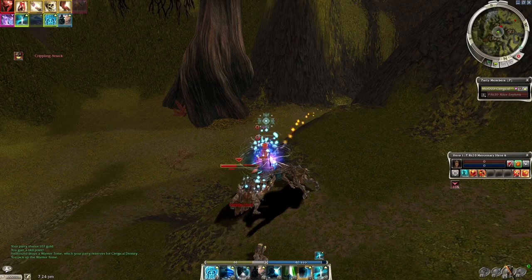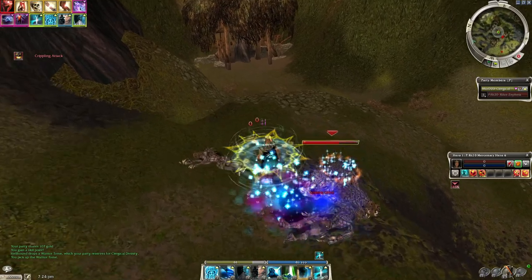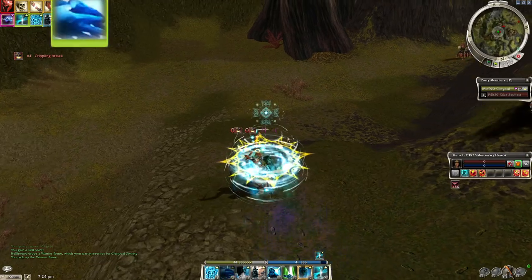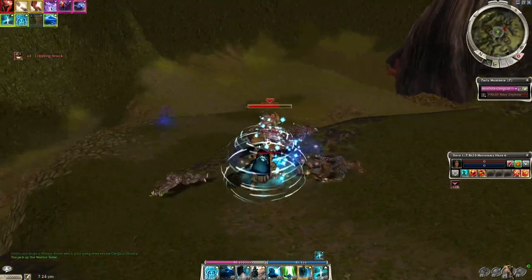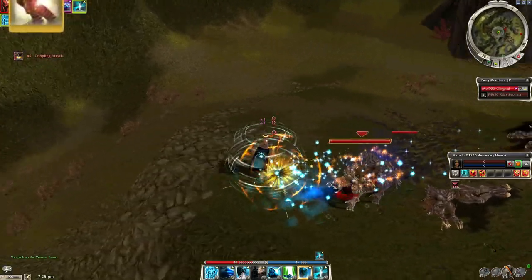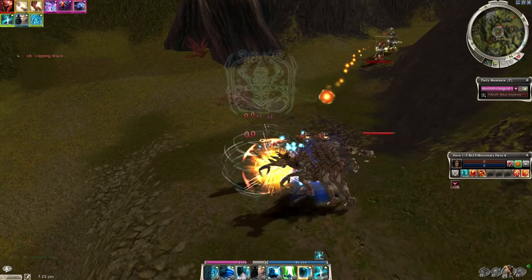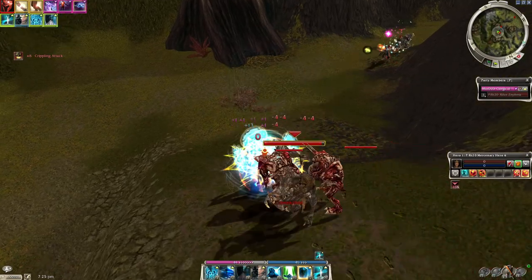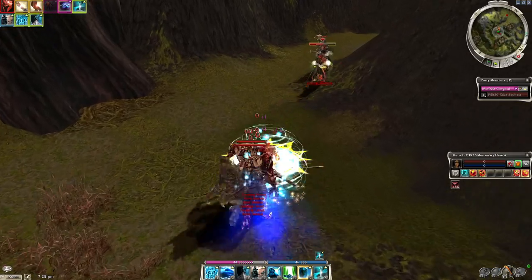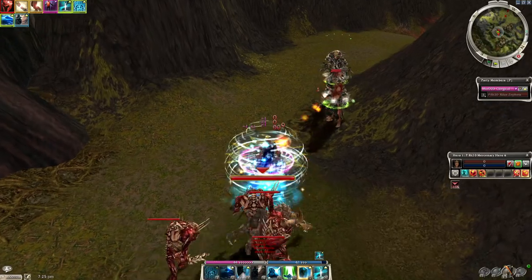Once you get down to maybe one or two ghouls, or they might all be dead, it all depends on your aggro and how often Shield of Judgment ticks off on them. You want to run down to the bottom and get next to the ranged targets — any that are left — and do the same thing again. LOD and Smite Condition deal AoE damage around you, so now that you only have a few enemies left, you can start spiking those as well with those AoE skills.